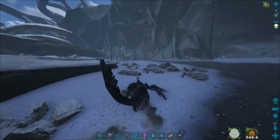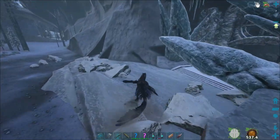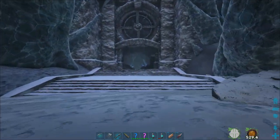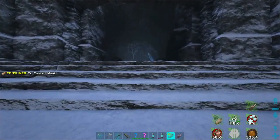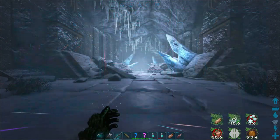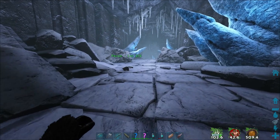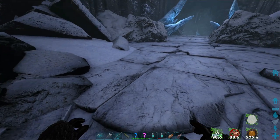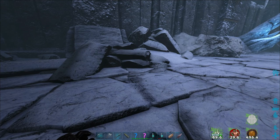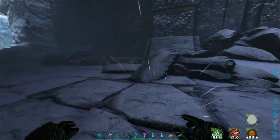Those are Microraptors? You'd always think those are Microraptors. Let's see what our armor does in here — we're just going to leave the Drake outside, we're not going in very far. Right now the temperature is minus 130, and in here it should be minus 160. It is — minus 166. We're still doing good but we did just drink the warm water. Let me sit here for a minute; I want to see when the warm water wears off and how that's going to be.